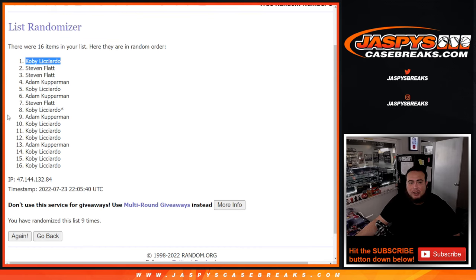So playing the nice odds game right there — boom, paying a fraction of the price. So Kobe, you're now going to have the Jets in number 6. And coming up next is Pikachu number 6. JaspisCaseBreaks.com — thank you, thank you.